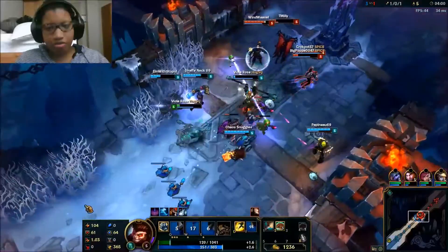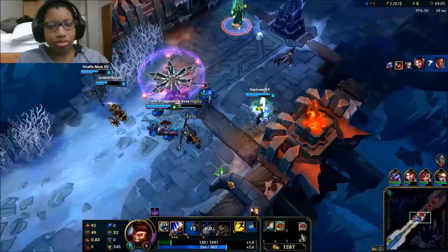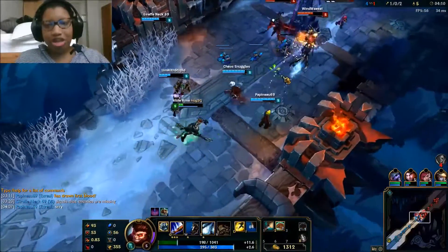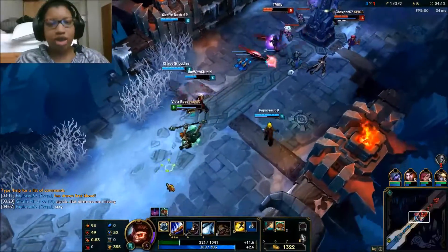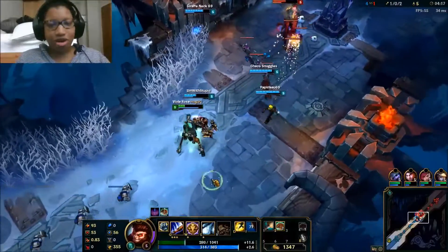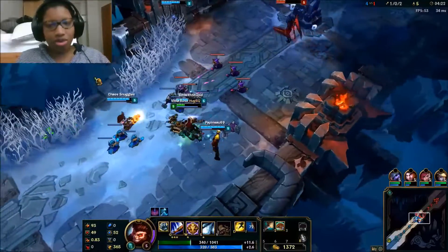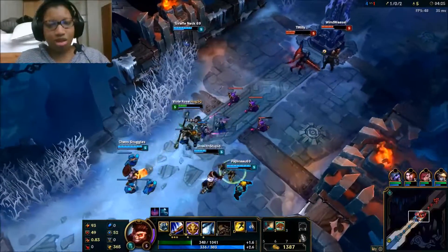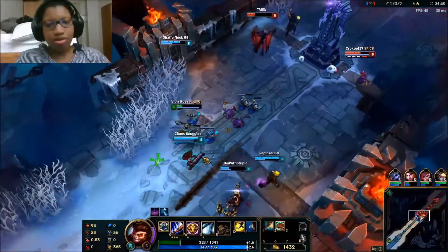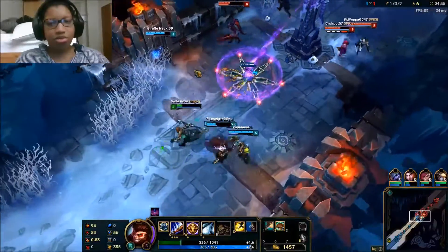I'm going to go ahead and Decoy here. Decoy is really good for getting out of fights. I would not recommend engaging with your Decoy though — that's a very bad idea, because it leaves you as a sitting duck. We're up against Annie, who can drop Tibbers on top of me, so if I don't have my Decoy to escape, I'm just going to take a whole bunch of damage. Which reminds me, I should buy a Spirit Visage this game — it's a really good Magic Resist item.